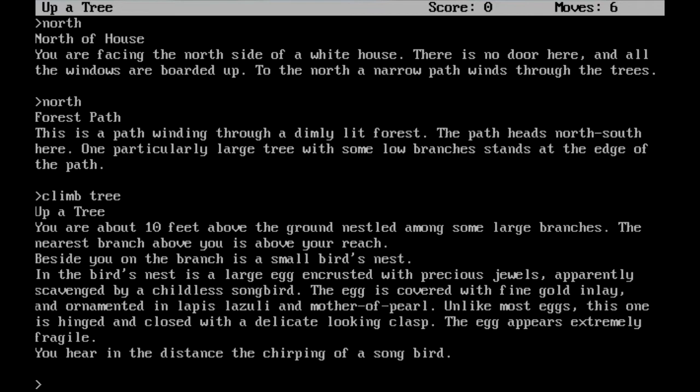Sounds like I need to climb that tree. Now we're up the tree. Notice how they are counting my moves and also giving me a score — and notice how I don't have a score. We'll get one eventually. You are about ten feet above the ground, nestled among some large branches. The nearest branch above you is above your reach. Beside you on the branch is a small bird's nest. And in the bird's nest is a large egg encrusted with precious jewels, apparently scavenged by a childless songbird.